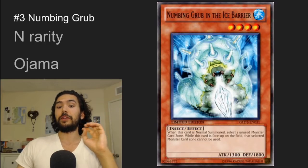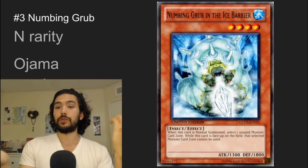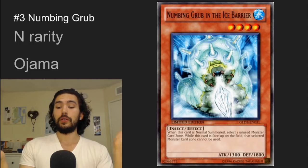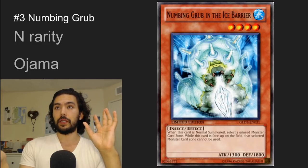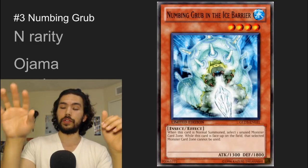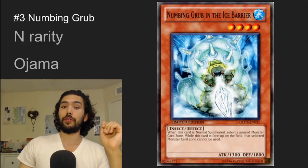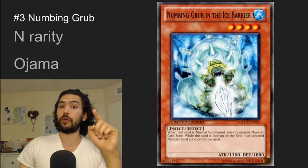Number 3 is Numbing Grub. I think this is going to make the Ojama lockdown combo more accessible. Before, you just had to hope that you lucked into 3 of the different types of Ojamas — yellow, green, and black. Now you can just have 2 of any Ojama and summon Ojama Knight, then normal summon this card to lock down the field. Ojama Knight locks down 2 monster zones, and this will lock down the third one. I also think this has potential for farming decks.